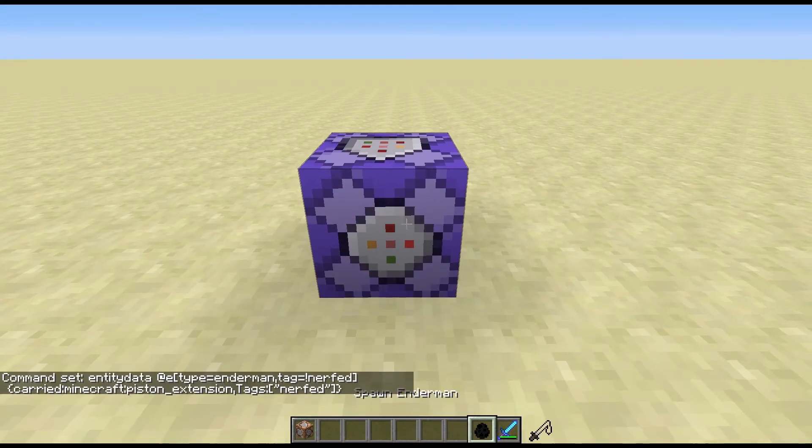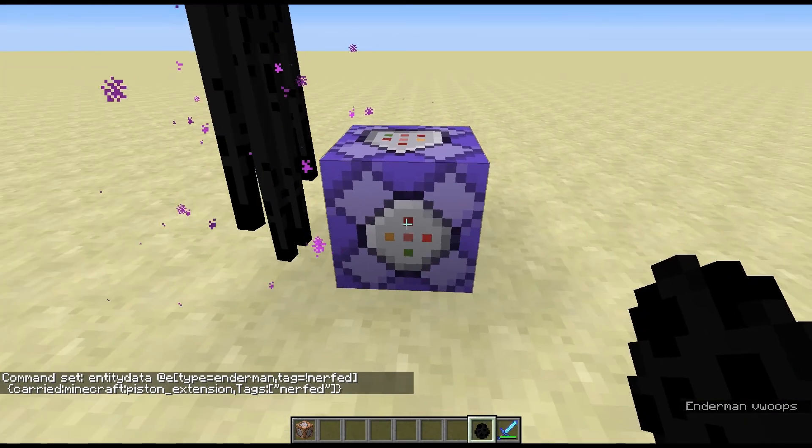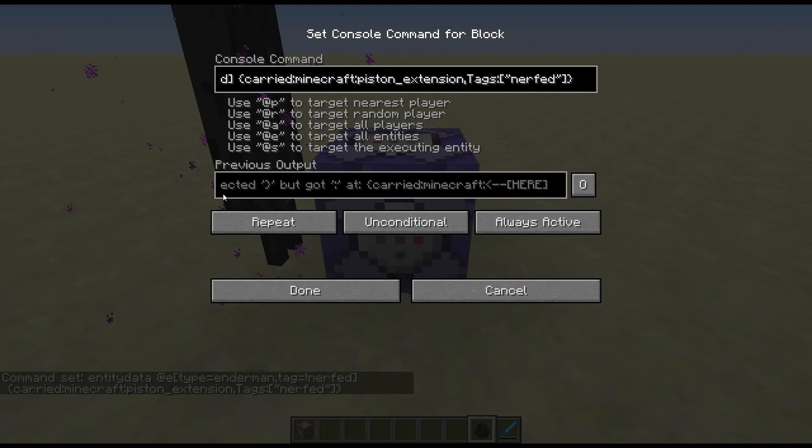It goes to the right colour. Pop an Enderman down — as you can see, he's not carrying a block. If we look at the output, it says we got as far as carried: minecraft: and were expecting a closing bracket. So for some reason it now doesn't like this colon — it can't parse this.